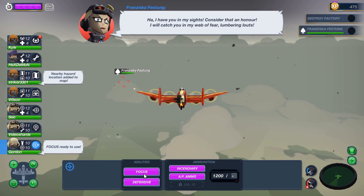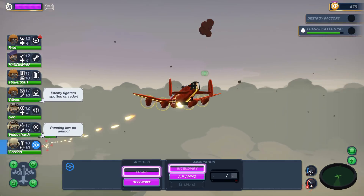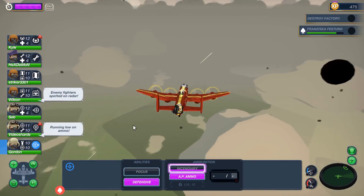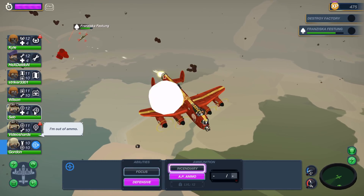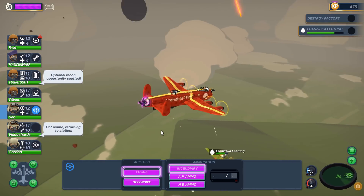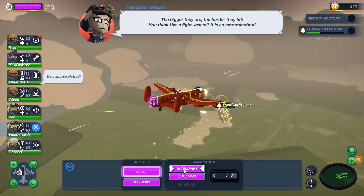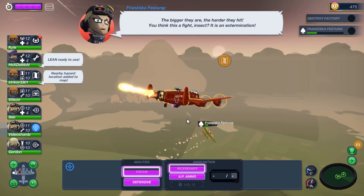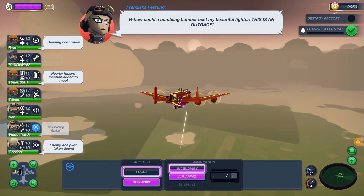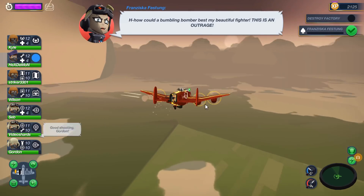I will go for incendiary, I think. Come on, focus — I told you to focus. I have to keep an eye out on her though. I don't think she has rockets, but there she is. I'm out of ammo — go get some more ammo. Get her. The biggest they are, the harder they hit. You think this is a fight, insect? It is an extermination! And something fell off. How could the bumbling bomber pass my beautiful fighter? Need to repair that. Come on, Hex Demon. This is an outrage.